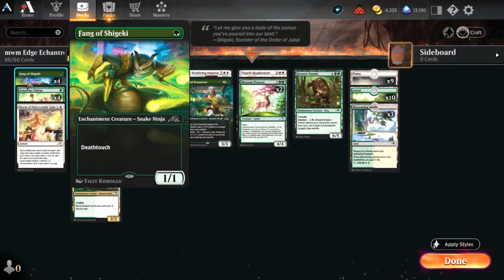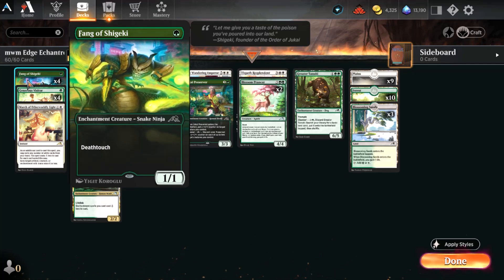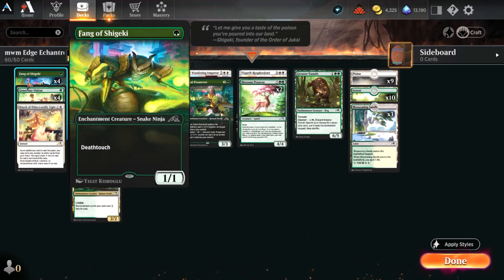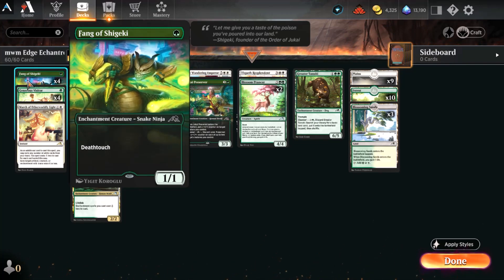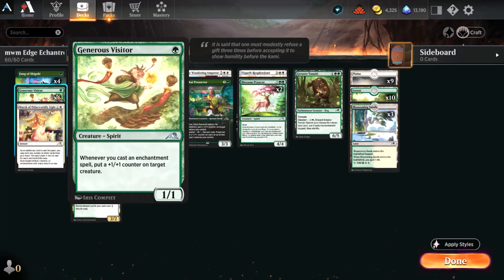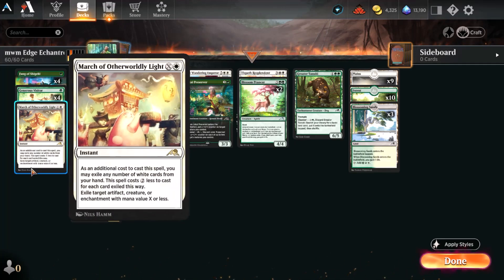Within the deck, we've got Bane of Shigeki as a nice turn-one blocker. This is going to hold back those early one-, two-, three-drops without too much problem, and eventually should be able to trade up for you or punch in for early damage if they don't want to block it. The other one-drop play that this deck enjoys making is Generous Visitor — whenever you cast an enchantment spell, put a +1/+1 counter on target creature. This card, along with Bane of Shigeki and many others in the deck, presumes that you've had a good opportunity to draft Kamigawa: Neon Dynasty. Otherwise this deck is a bit hard to put together, but very effective, and I think one of the best green-white decks you can be doing right now.